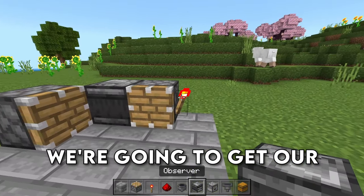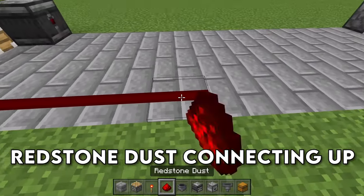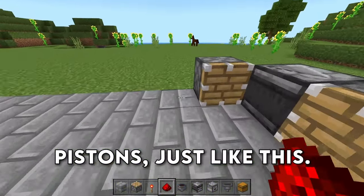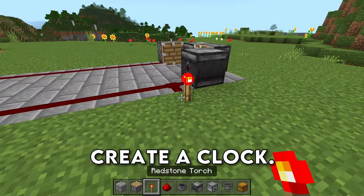Get your observers looking at those redstone torches just like so, and then run redstone dust connecting up the observers and the pistons just like this. When we go ahead and power this, it's going to create a clock.